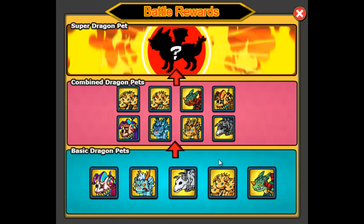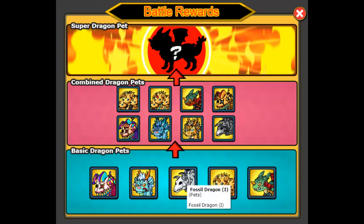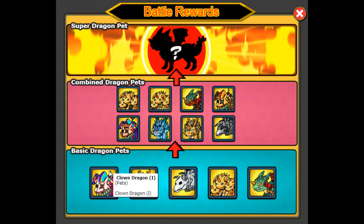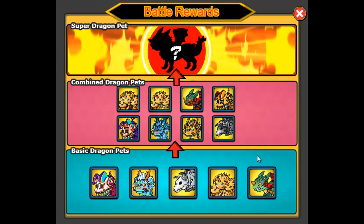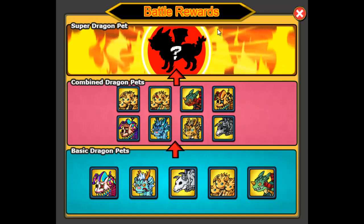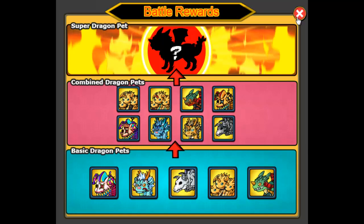And this one. It looks like you need 3 of the golden one. Looks like you need at least 1 of these and probably 2 of these. So it looks like your best bet is to get 2 to 3 of every type of dragon. I'll find out how to get that super dragon pet as soon as I can — I know that's what you guys are asking for.